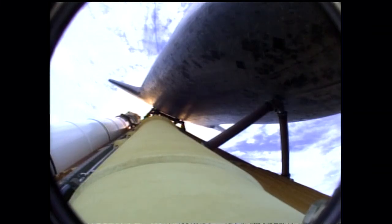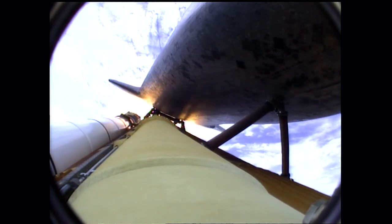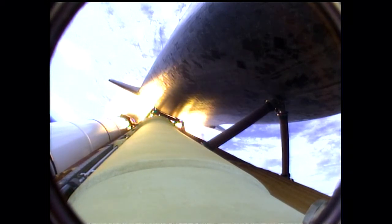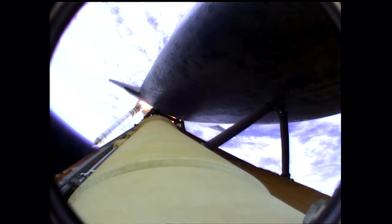Atlantis flexing its muscles one final time. Atlantis traveling almost 2,600 miles an hour, 21 miles in altitude, 24 miles downrange. Standing by for solid rocket booster separation. Booster officer confirms staging — a good solid rocket booster separation. Guidance now converging. The main engine steering the shuttle on a pinpoint path to its preliminary orbit. Two minutes, 20 seconds into the flight. Atlantis already traveling 3,200 miles an hour, 35 miles in altitude, 50 miles downrange.